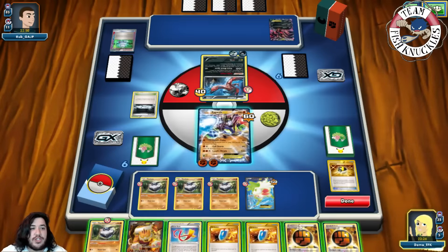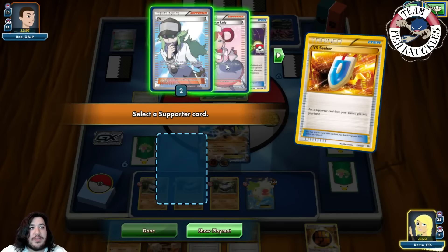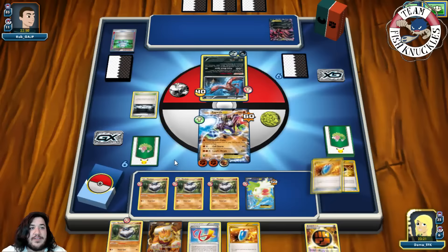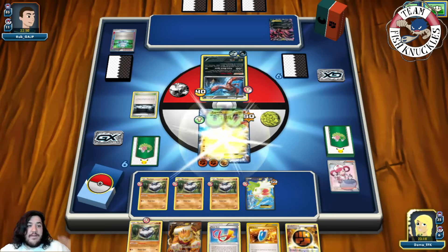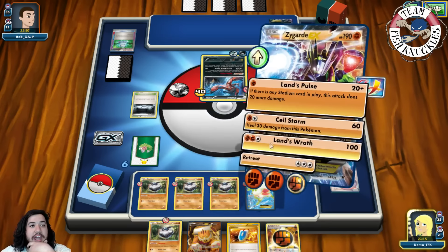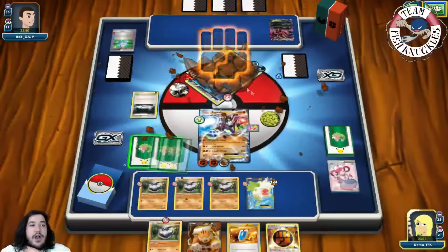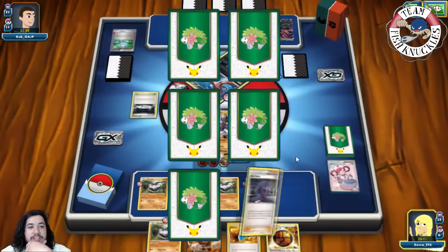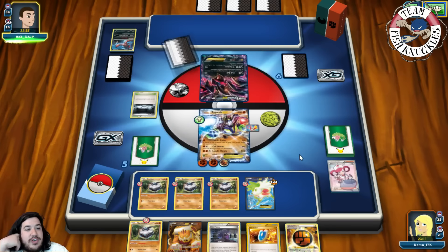On our turn we attach Strong Energy to the active, play Pokémon Center Lady to heal the active, Focus Sash stays, and we use Land's Wrath for the knockout — 120 damage, taking one prize card. There's a Hex Maniac available. Let's see what our opponent does next turn — they draw a guard, put a DC on the active, and a Life Supporter brings up the Shaymin or Carbink.